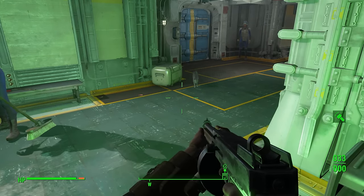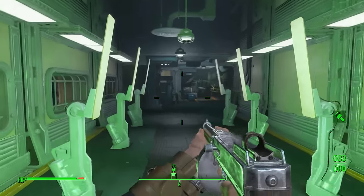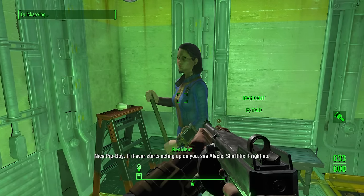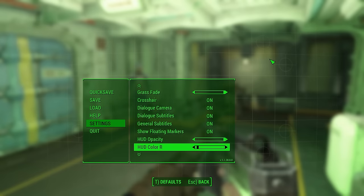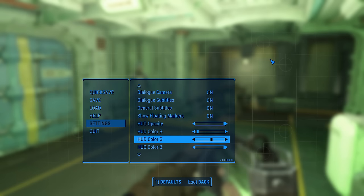What are you doing up here, Ashes? Where are you going? Aaron's not going to like this. But you just said the cat was already in the Commonwealth - did time just warp a little bit there? Hello - nice Pip-Boy. If it ever starts acting up on you, see Alexis. Speaking of Pip-Boy upgrade - it wouldn't be in gameplay, would it? It'd be in display. I want mine to be blue - I don't like green. It's a bit harder to see though. A much lighter blue - more of like a cyan kind of colour. That's fine.